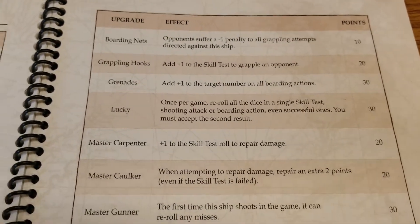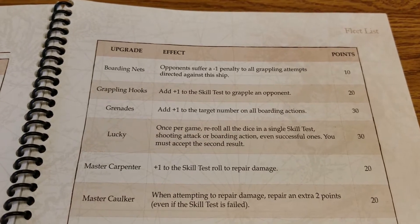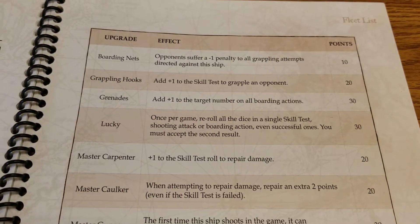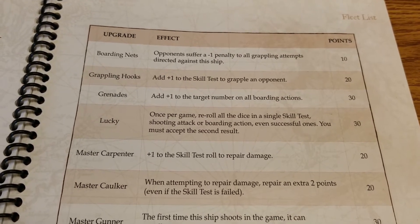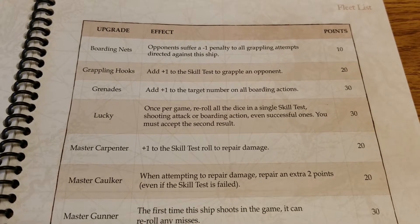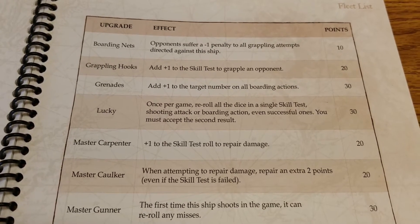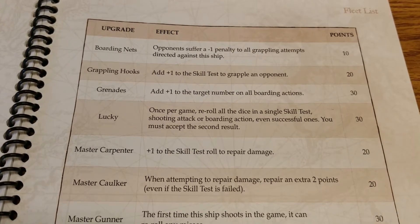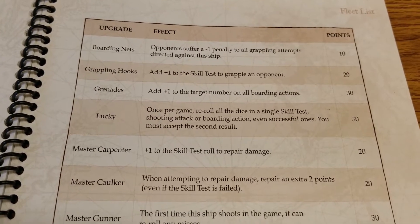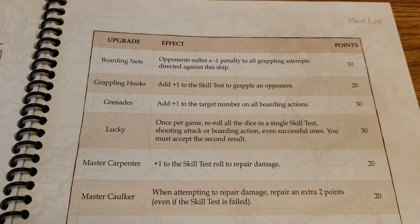Lucky is an interesting one for another 30 points. It's one of those once-per-game abilities — reroll all the dice in a single skill test, shooting attack, or boarding action, even successful ones, but you must accept the second result. Having that ace in the hole is cool. You set yourself up for a great shooting attempt and then whiff — it happens to everybody. Sometimes the dice gods come and wreck you even when the stats are in your favor. 30 points is a good chunk, so putting this on smaller ships might not be worth it, but consider it for a third rate or first rate flagship.